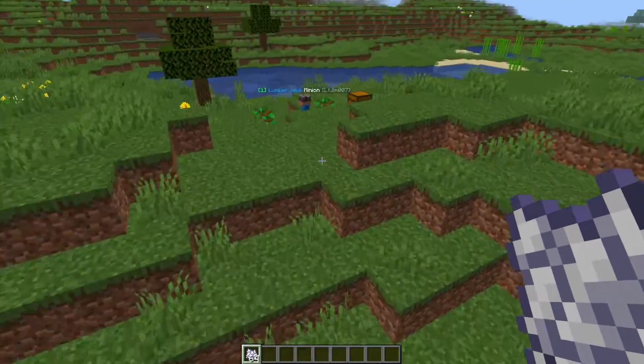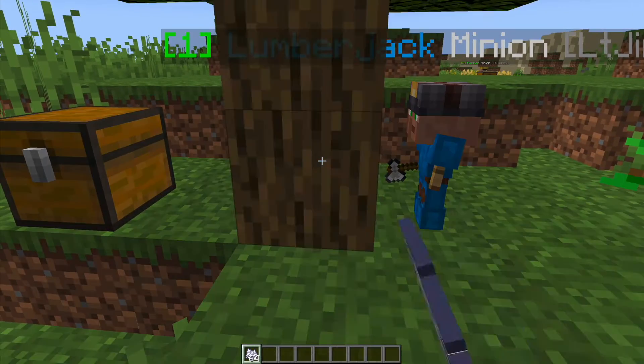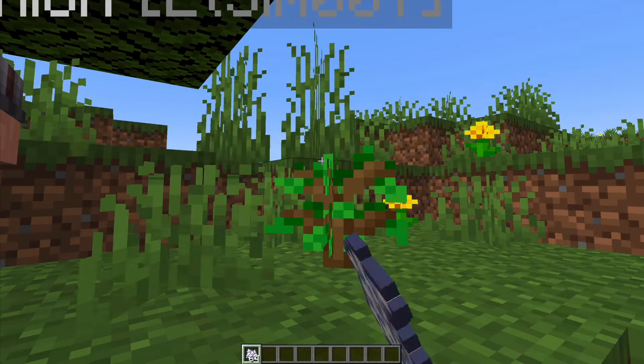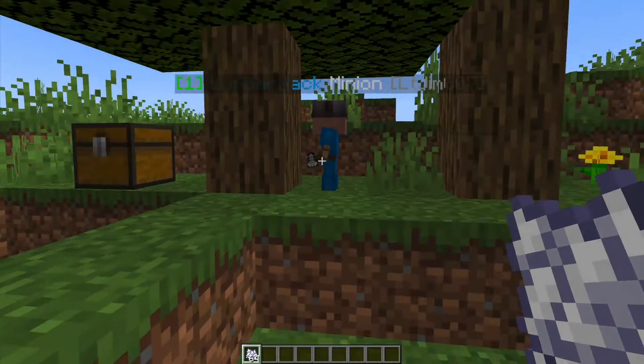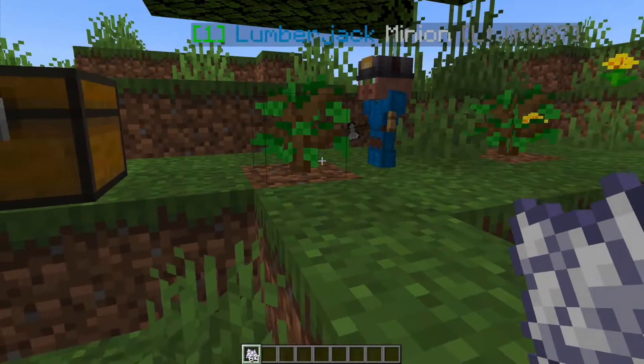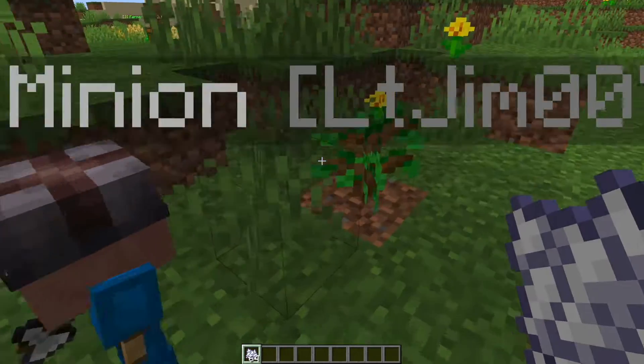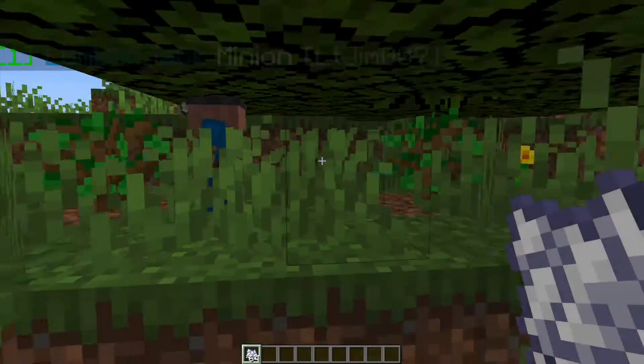The minions don't move so you've got to place them properly. Over here we have a lumberjack — this one is level 1 and if I were to produce some trees, give it a few seconds and the wood should end up in the chest here. You can see he's knocked down both of those trees and then you'd have to wait for them to regrow before he would chop them down again.